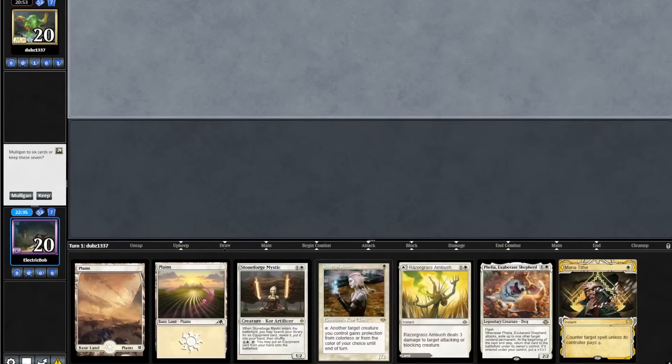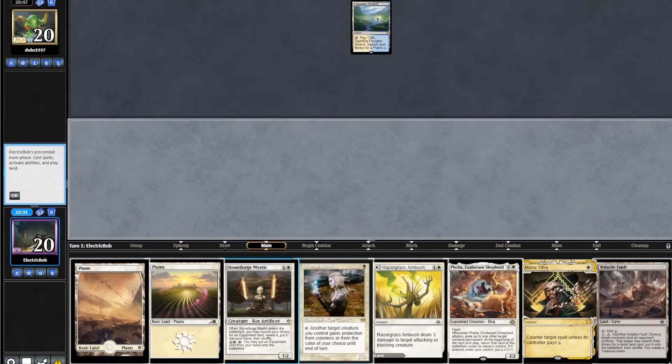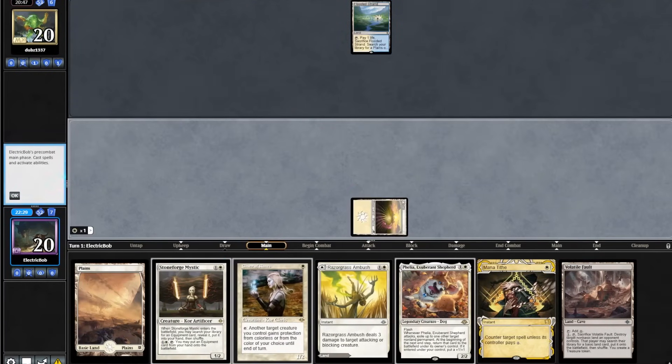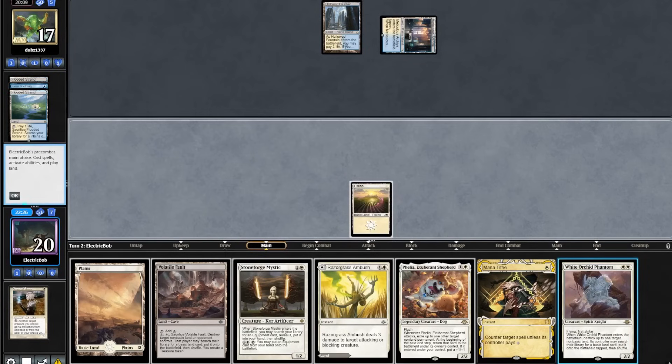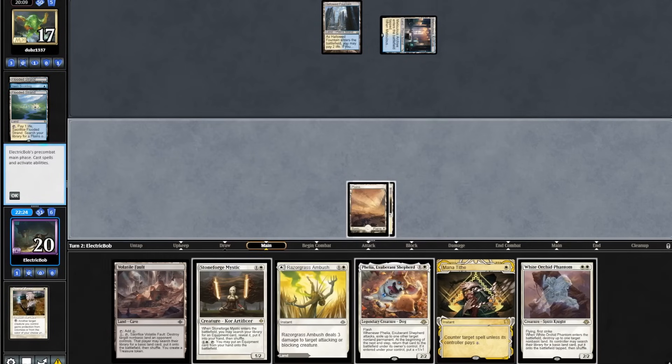Game 2 starting hand looks really sweet, so we'll keep. Opponent goes turn 1 to Strand. We topdeck a Vault. We will play our Plains and do a Giver. Opponent Sternsgoldings our Giver — unfortunate. Opponent plays a Skyland. We find an Orchid. We will play Plains and pass.